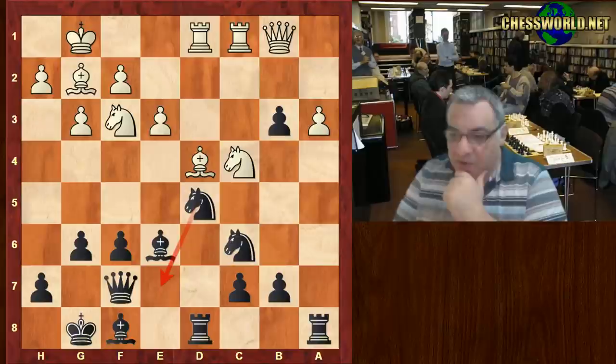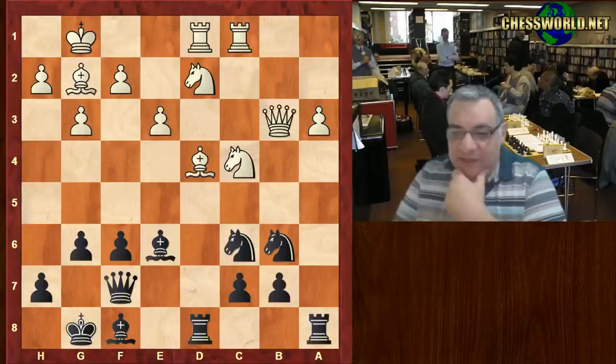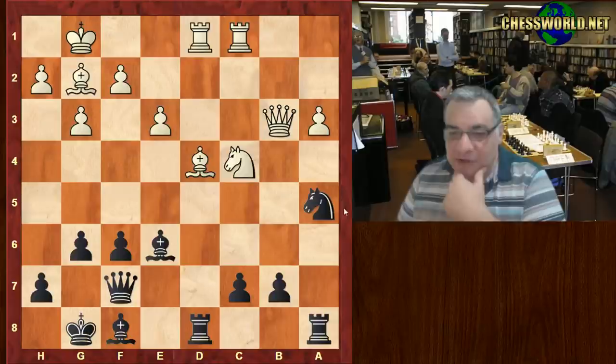d4 is taken, Bishop takes, Queen f7, Queen takes b3. But now Knight b6, and white is in a world of pain. Knight fd2, Knight takes c4, Knight takes c4, and the final move Knight a5 — winning material. What a painful game for white. Hope you enjoyed it — comments and questions appreciated, thanks very much.